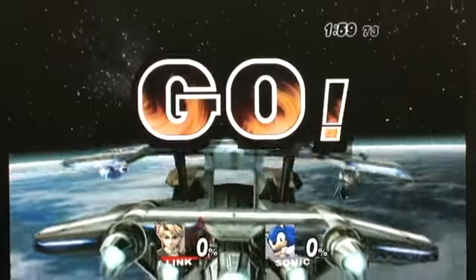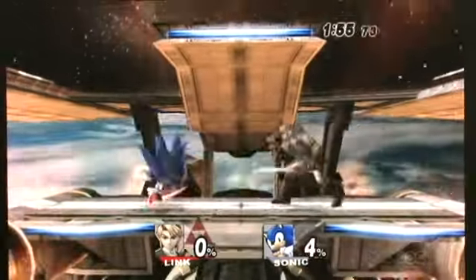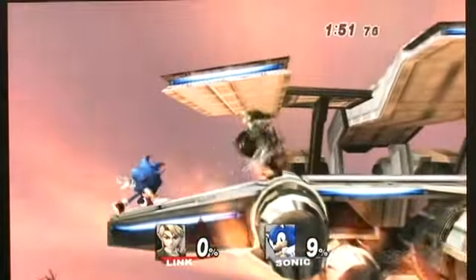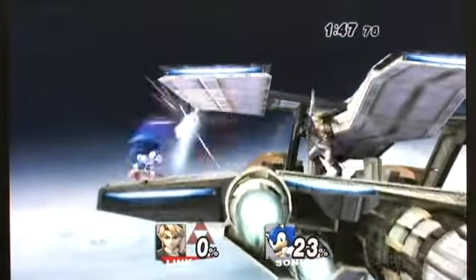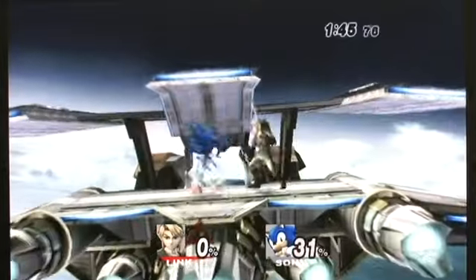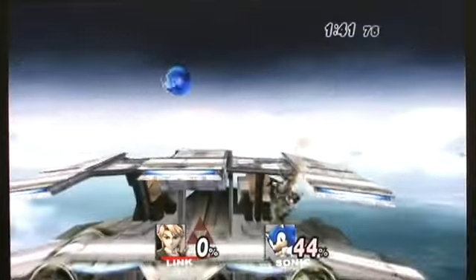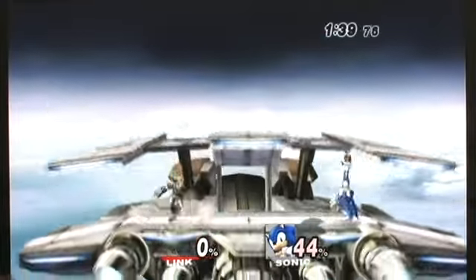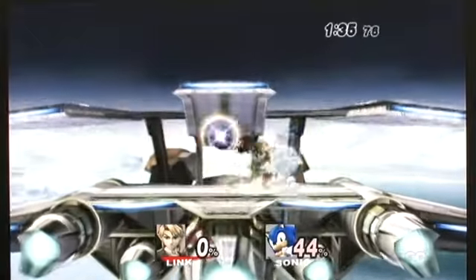I love playing as Link. Link has his boomerang again — his model is the Twilight Princess model, so he has Twilight Princess items. That's the Gale boomerang, which actually pulls characters back toward you once you use it. He's got his hero's bow and his bombs. Just chasing down Sonic is sometimes a pain.